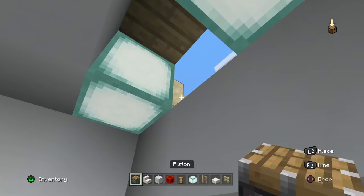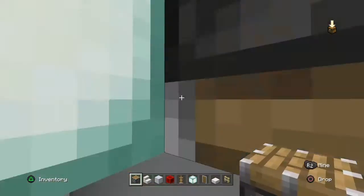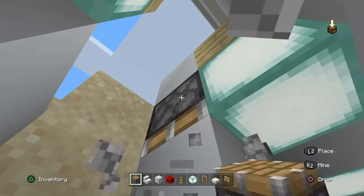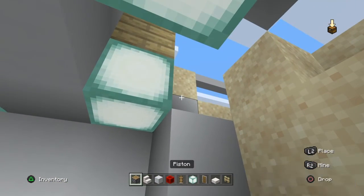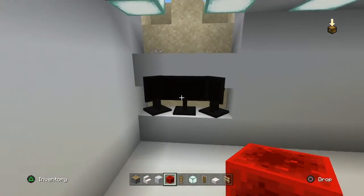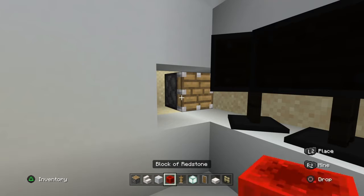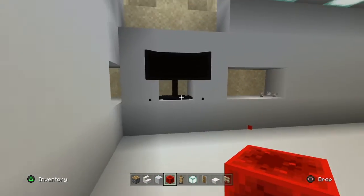Then place a piston there and break these pistons. Push a block down, break, come over here, place a block. Then see — you've got a curved monitor.